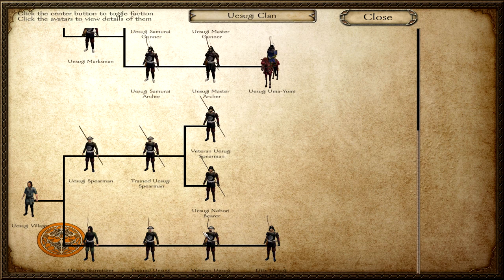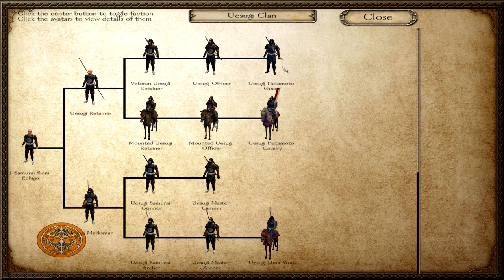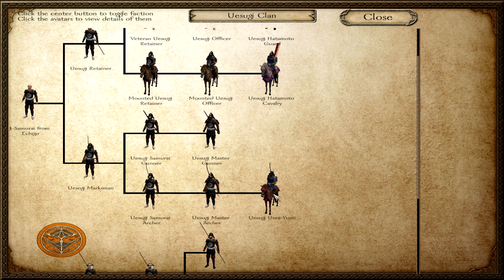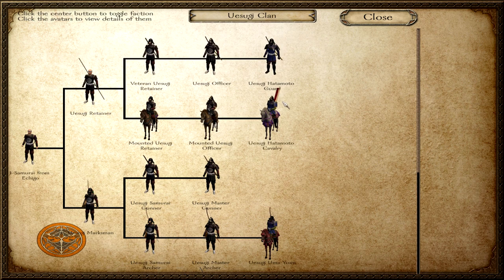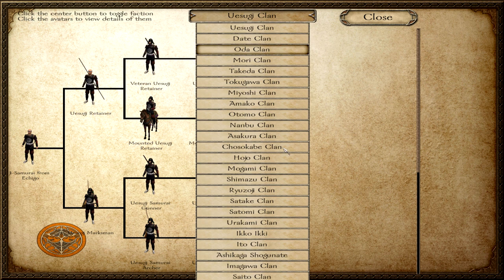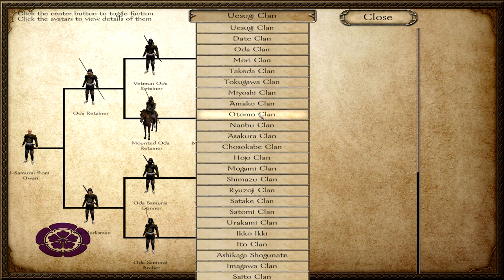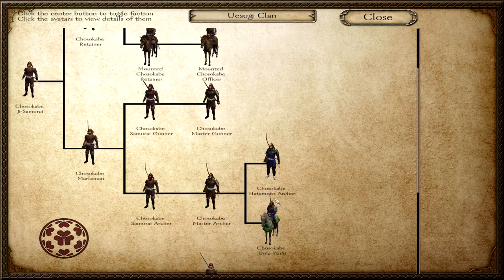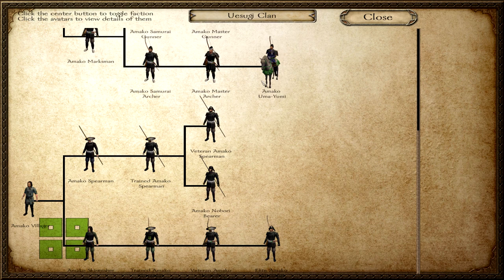Looking at the troop tree: G-Samurai can become Hatamoto cavalry and guards, and Umayumi — basically 'horse archer' is how you'd translate that. So they added a third elite troop type. Let me check what the Oda have just for fun: Hatamoto cavalry, same; Hatamoto gunner, same; and Umayumi. So everybody has a horse archer Hatamoto-level unit. If they're not actually at Hatamoto level, please do correct me in the comments.